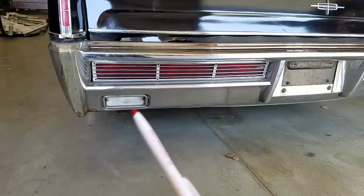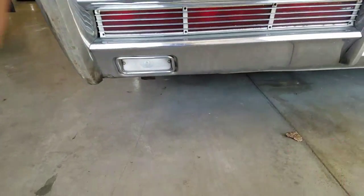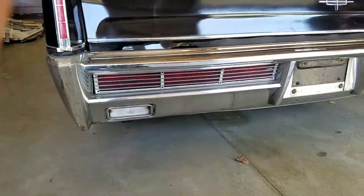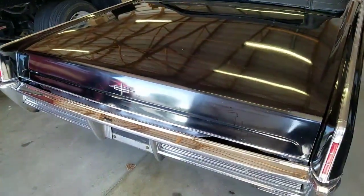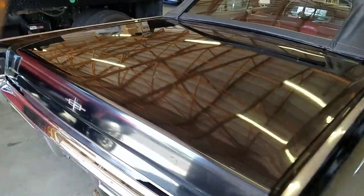Rear bumper — definitely needs re-chromed. I actually have a spare bumper that I could give to the potential buyer if there was something wrong with this one. Rear deck — you know, from here the paint looks okay. You could drive this car around and people would still give you thumbs up. But in my opinion, spend the money and paint the car.